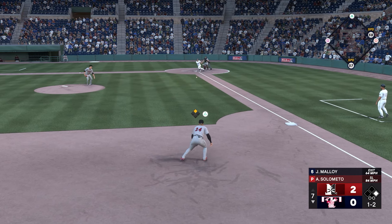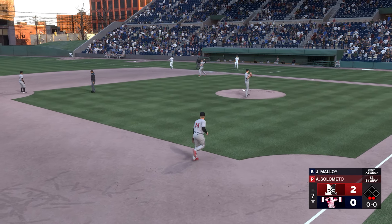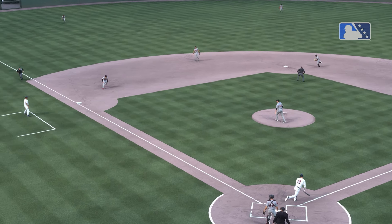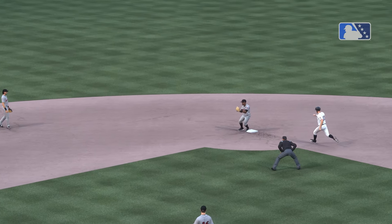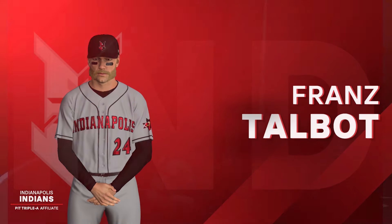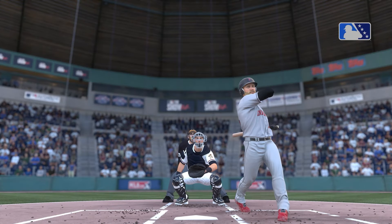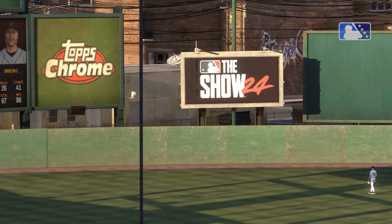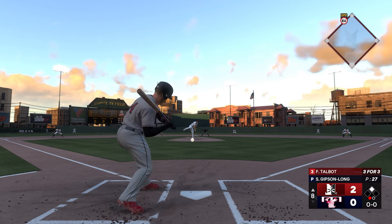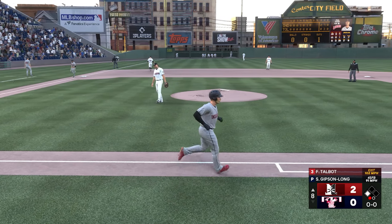We see Franz in the field again — a nice ground ball, he flips to Johnson, back to Mayo for a 5-4-3 double play. Love to see that combination in the big leagues moving forward. In the eighth inning with a runner on base, Franz absolutely goes yard one more time — three home runs on the day. He even looks a little confused by his performance. This guy has a bright future — could it be his time?